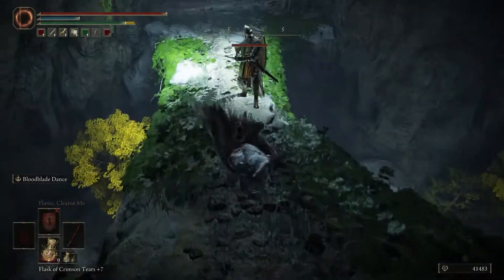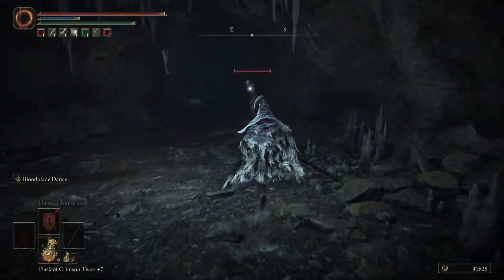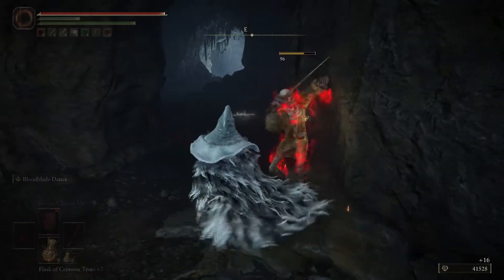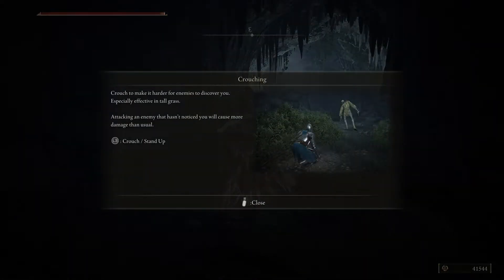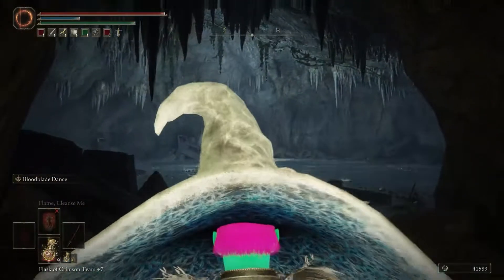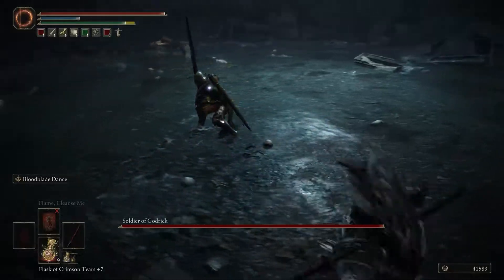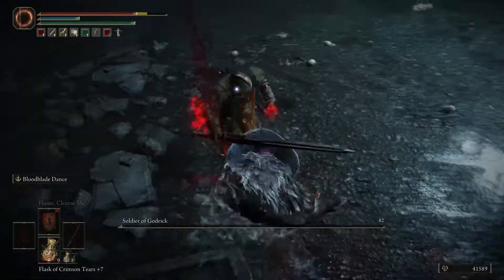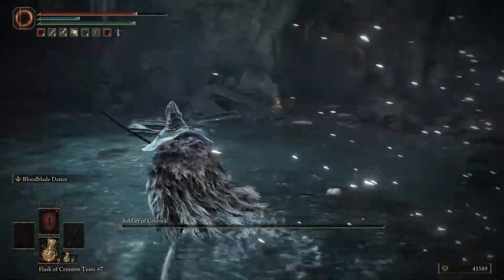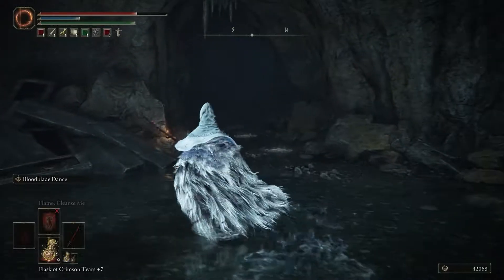I didn't really come down here for the tutorial actually. The main reason I came down here is I found out this area has a boss. And before I get my ass beat by whatever I'm about to fight, I kind of want to go on a little bit of a power trip here and see how overpowered I am right now. Soldier of Godrick — wait, this is literally just a mob. That's fucking hilarious. Like, I'm overpowered, but that literally just had the health bar of the regular Godrick soldiers.